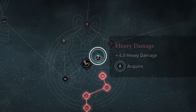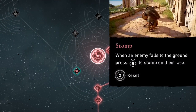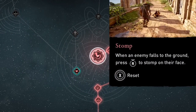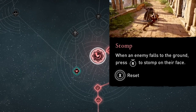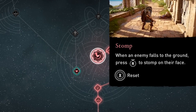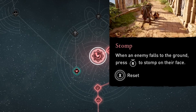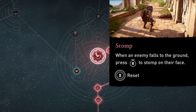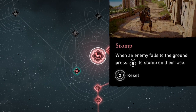The first skill is Stomp in the bear skill tree. The description: when an enemy falls to the ground, press right stick to stomp on their face. A stomp can definitely be used in a fight against a single enemy, but I especially like it when facing multiple foes to quickly finish one who's been knocked down.